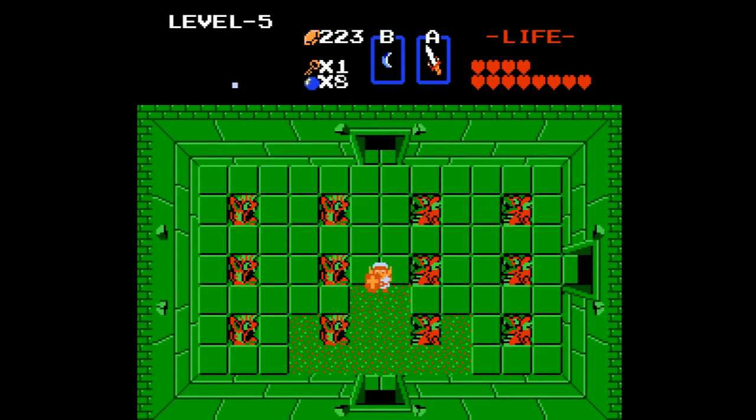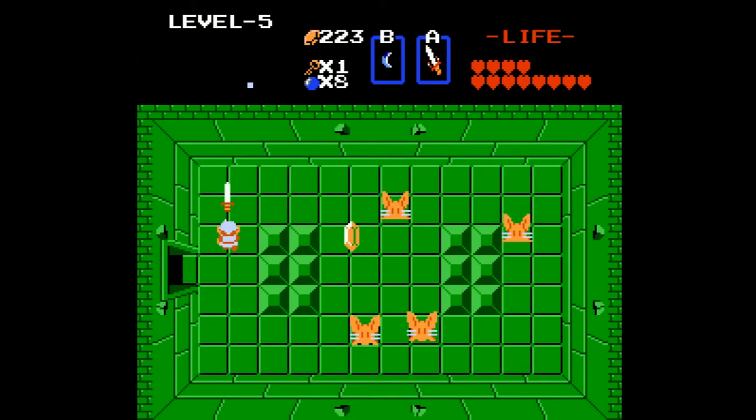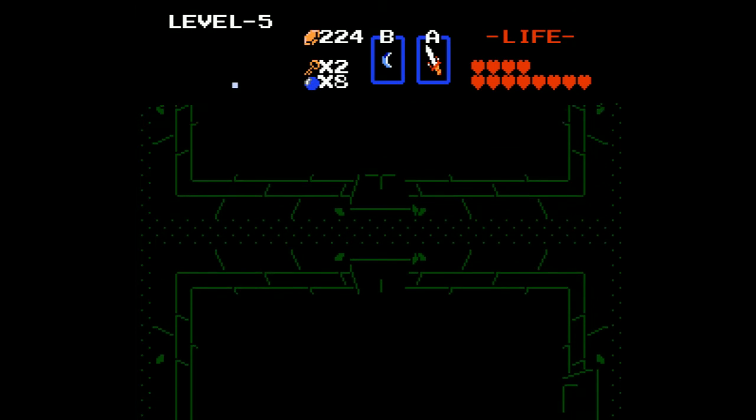Now level number five is actually kind of complicated. It requires moving around quite a bit, back and forth. It's kind of difficult, so I'm hoping for the best. The first thing we're going to encounter is some new enemies — these are Poles Voices. These guys are actually very difficult. Keep your distance if you can, almost to the point of using bow and arrow. But you actually want to save your money for this particular dungeon. We are going to need bombs for this, so I'm hoping to save those.